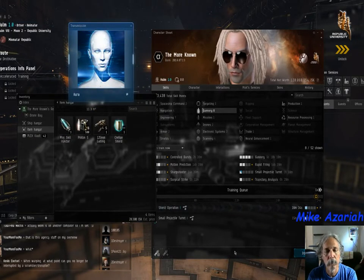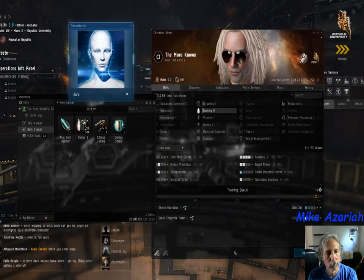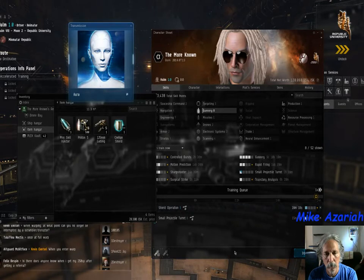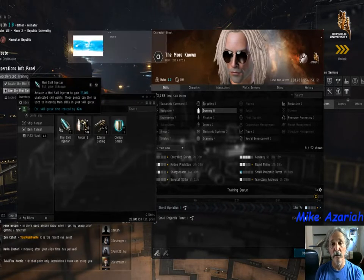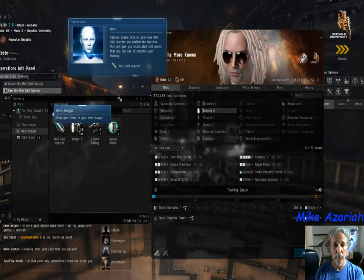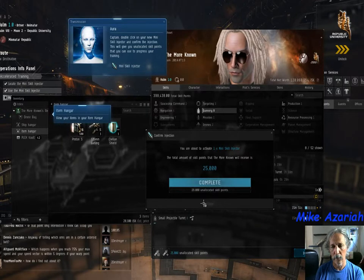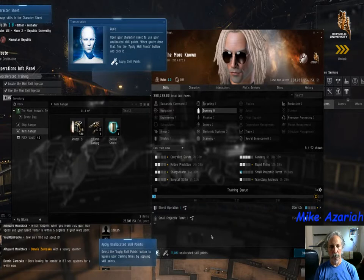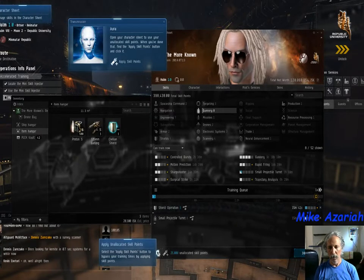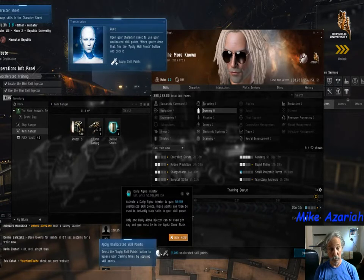Due to your actions, your commander wants you part of the planned retaliation. Your contribution will be improved if training completes in time. The mini-skill injector will speed up your training by gifting you free skill points, which can be used to instantly bypass training times. Skill injectors are hideously expensive, but they are a way to fast-train. Double-click the mini-skill injector, confirm the injection, and you'll get unallocated skill points.